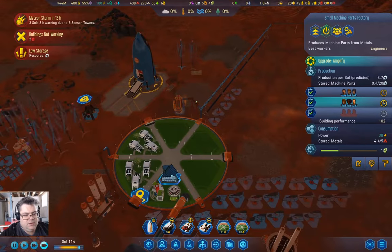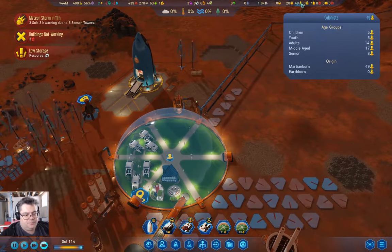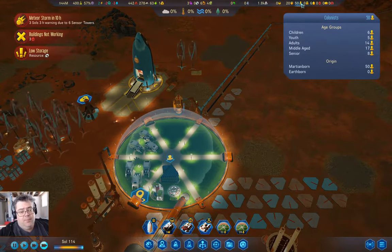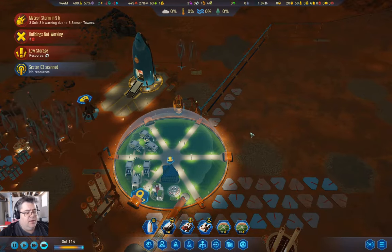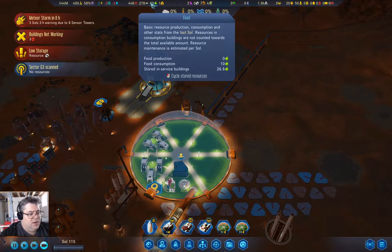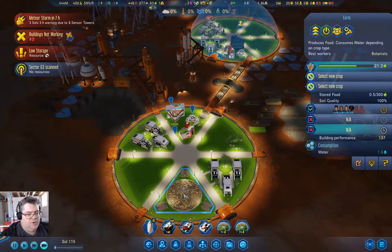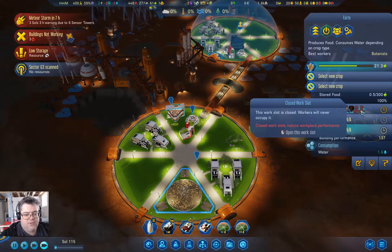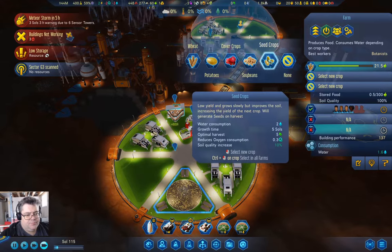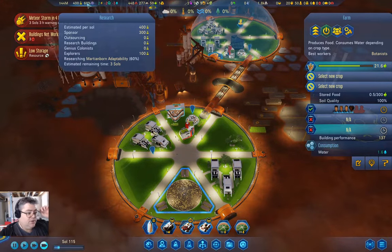Let's take a look at our population. We have eight seniors, but we have six children and five youth, so our population is actually in a pretty good spot. It should be growing as long as we don't run out of food. We have two more slots we can fill up for increasing food production. We've got about three sols for Martian-born adaptability, which would be good.